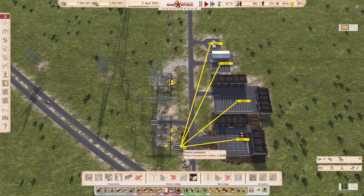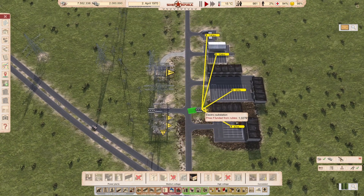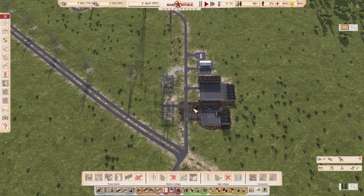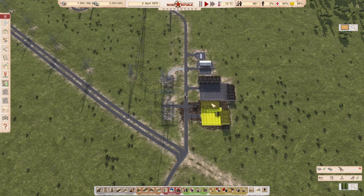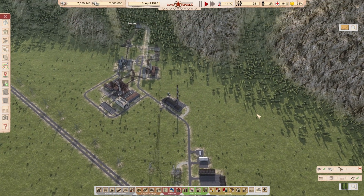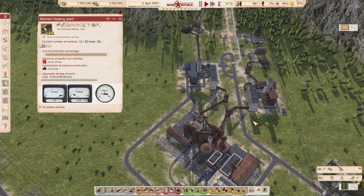The last thing we need to do is add electricity here, so we're going to add an electric substation and place it here. Electricity is only needed if you provide fuel, which will be covered in another episode.